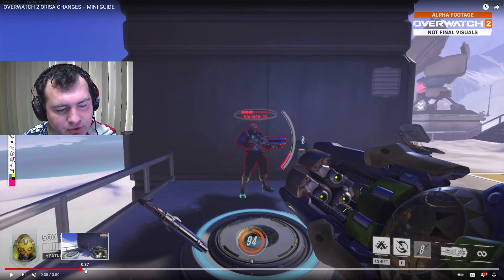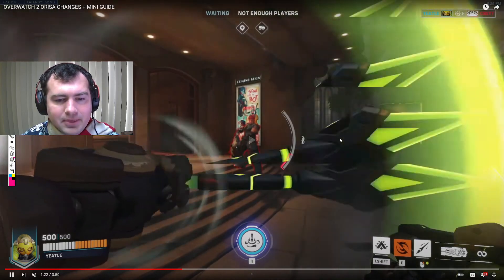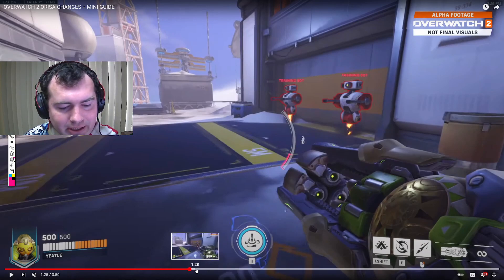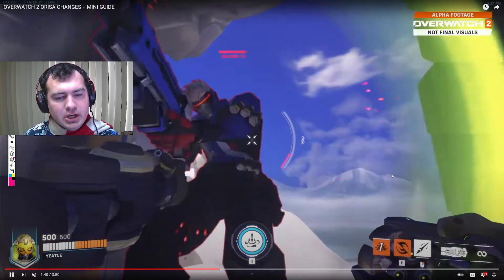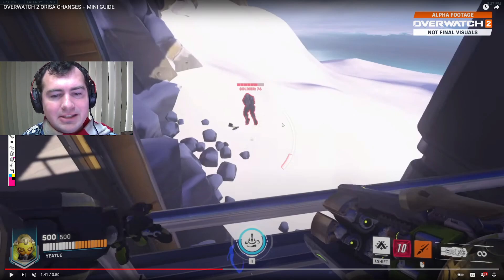Moving on to the javelin spin — this is basically damage mitigation. It's eating ults, all sorts of good stuff. It also makes her move a little bit faster, knocks people back pretty well, and because it knocks people back and you move a bit faster with it, there are obviously going to be lots of opportunities to send people off the edge. You don't actually have to throw the spear on them — that's just styling points.